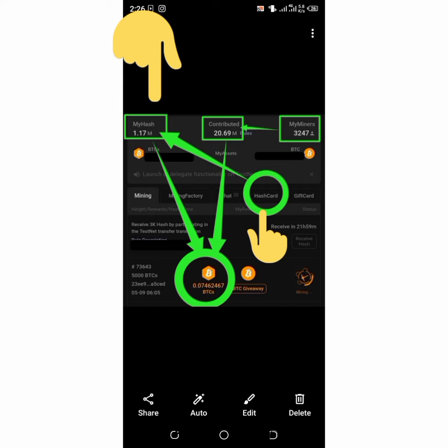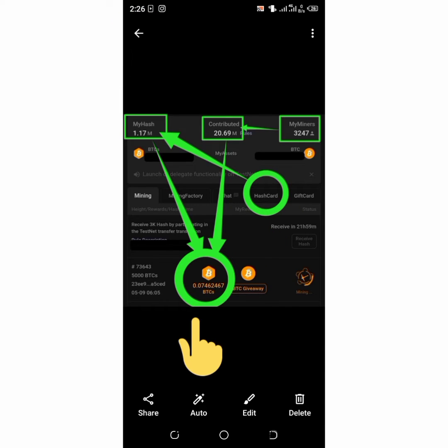To increase your hash card, you can click on your hash card and initiate or join other people's hash cards. Your hash card, My Hash, and Contributed together determine how many pieces of BTCS you'll be mining per block. For example, on each block this person can mine 0.07462467 BTCS.